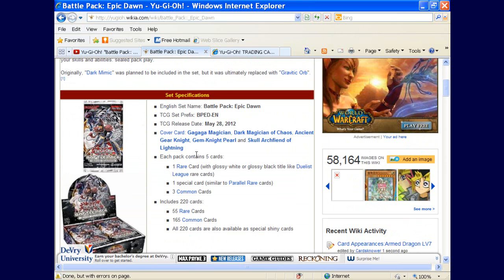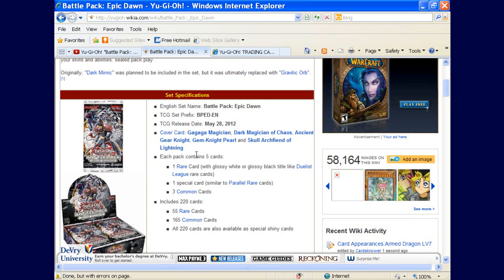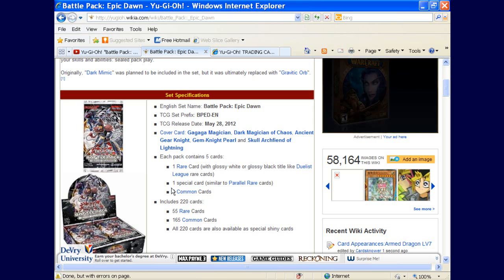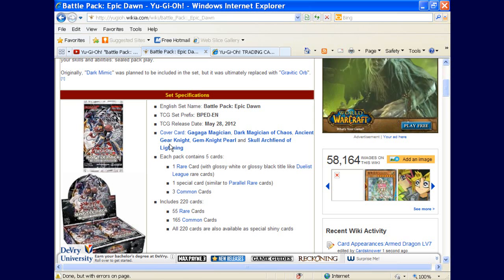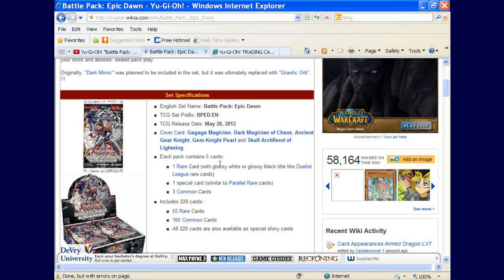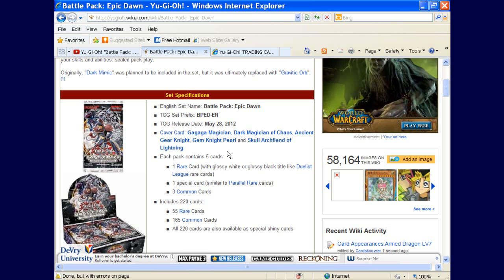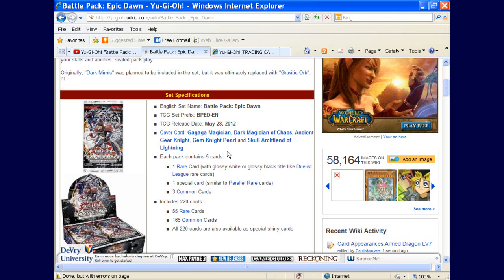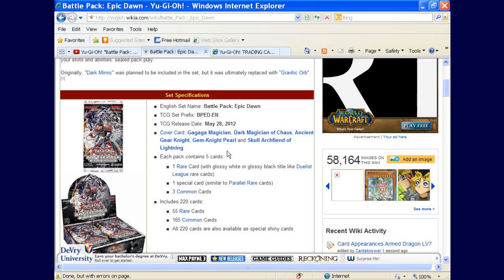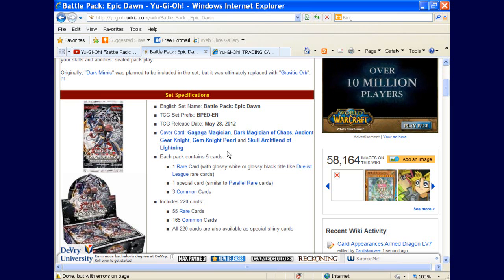This is Battle Pack Epic Dawn. I was thinking about buying a case, but I'm not sure I want all this common stuff — like Ancient Gear Knight being a reprint choice is questionable. I'll probably buy four to five boxes, just enough to open for you guys since I love making videos for my subscribers. Leave your comments below and let me know if you're going to buy this set and how much of it you plan to buy. Until next time, YouTube — peace.